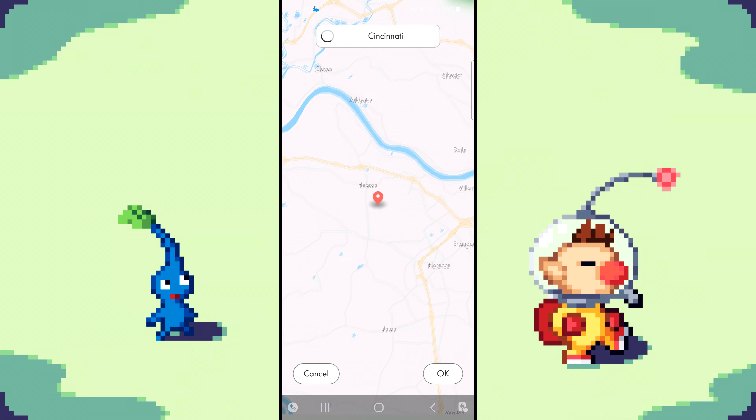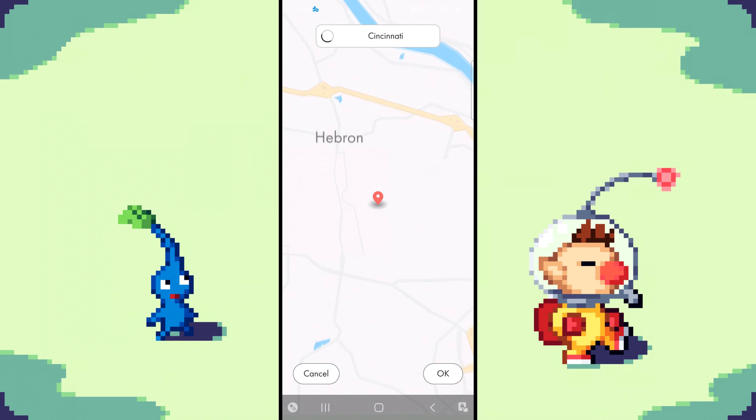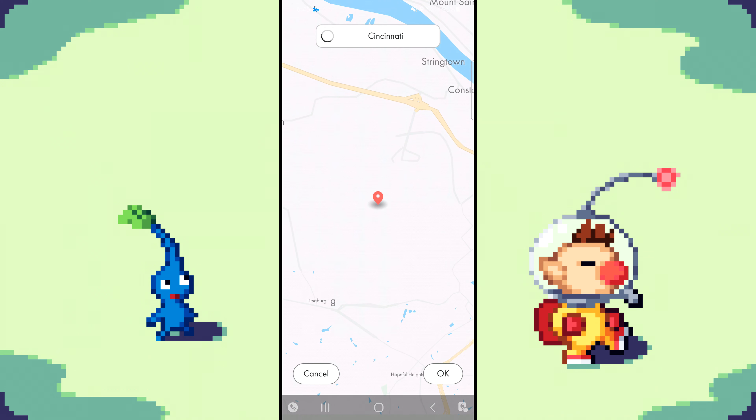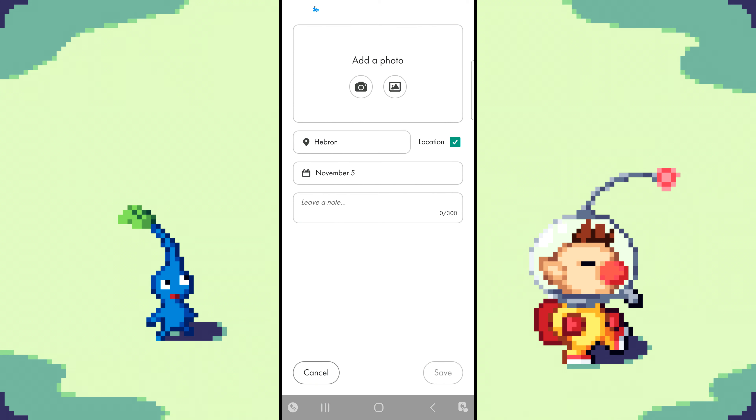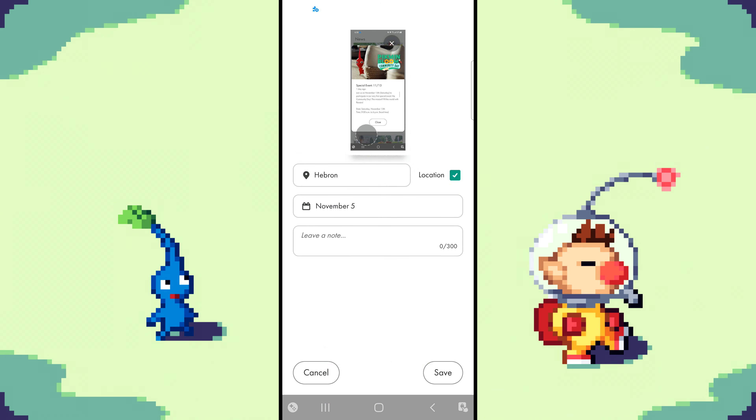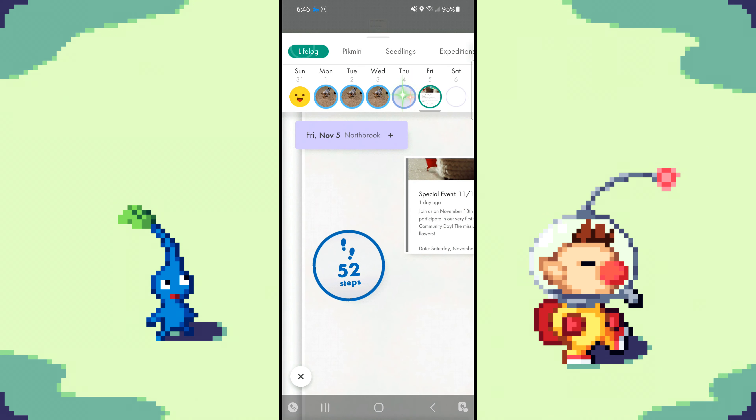Choose a location that you know will give you a certain Decor Pikmin. Usually I like to place my Pikmin in a body of water to get the Waterside Decor Pikmin. In this example, I'm placing my Pikmin in an airport nearby. Once you've got your location down, hit the OK button and add a photo, then click Save. Now if you go to your expeditions, you'll find a seed with the picture that you just added.